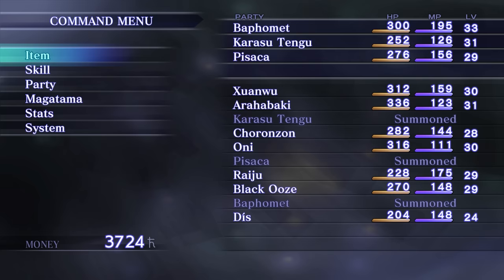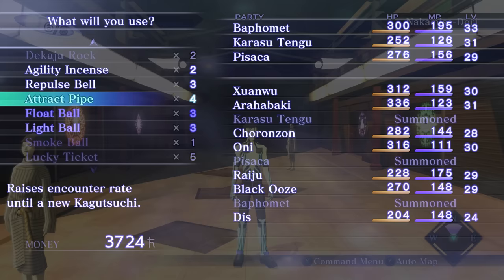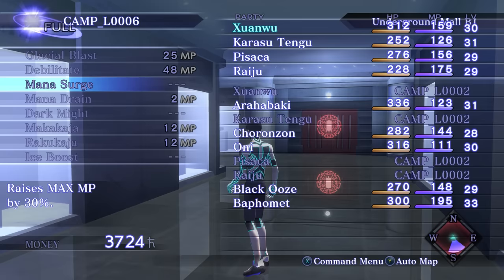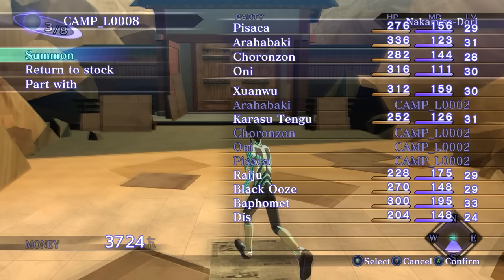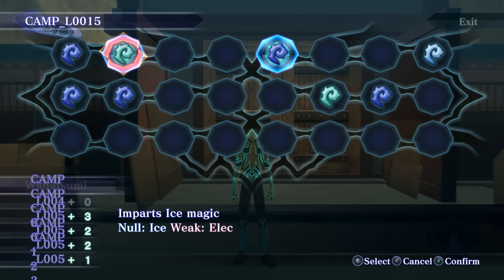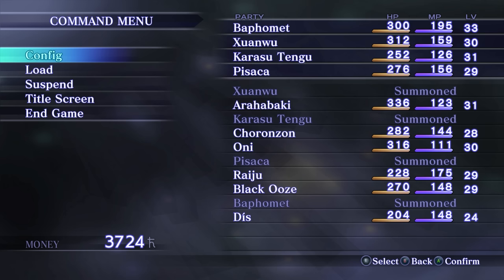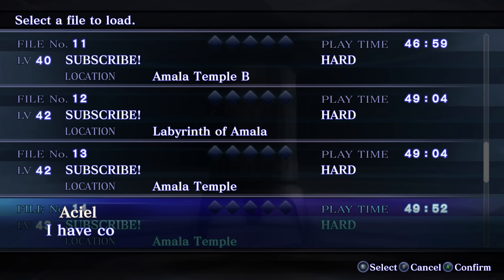To understand what this glitch does, it's important to know how menus function normally. Whenever you summon the pause menu, overworld interactions are disabled so Demi-Fiend won't be moving while you navigate the menus. With menu storage, we create a scenario where we have more than 4 demons in the active party, and when that happens, the game isn't able to disable overworld interactions anymore — meaning moving inside the menu will also make Demi-Fiend move in the overworld. If you close the menu, you will lose menu storage and have to set it up again. One tricky thing is that your actions inside the menu affect the overworld, but you can't see what's happening, so you have to navigate blindly.